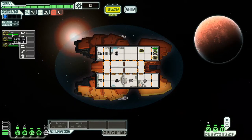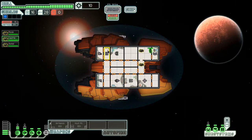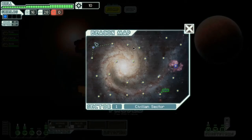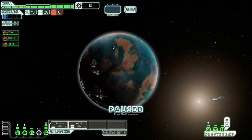I want to move crew around. Rook goes to engines, Solid goes here, Castle on shields. The exit is down here. There's a nebula over here — I think we'll go toward the nebula to try to slow down the fleet a little bit.